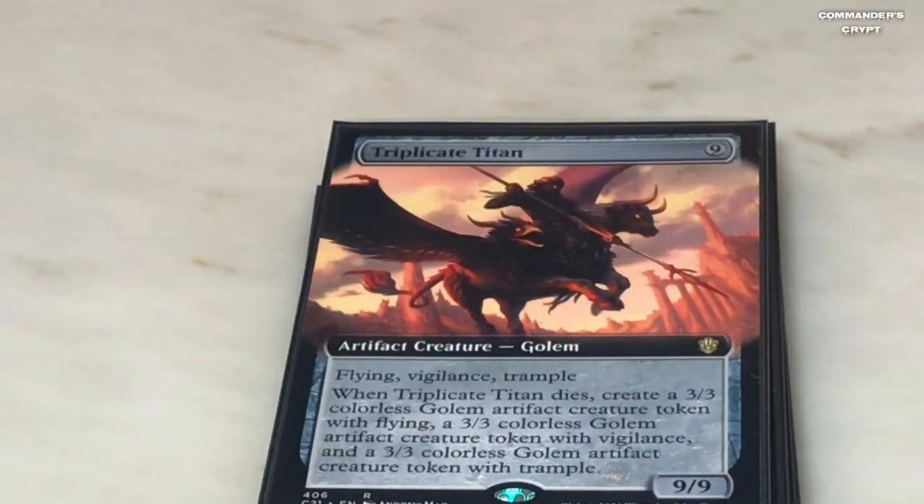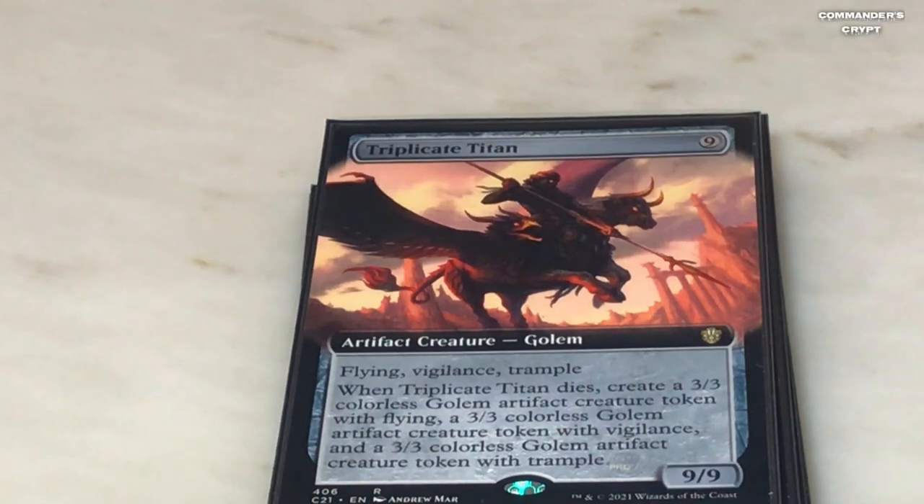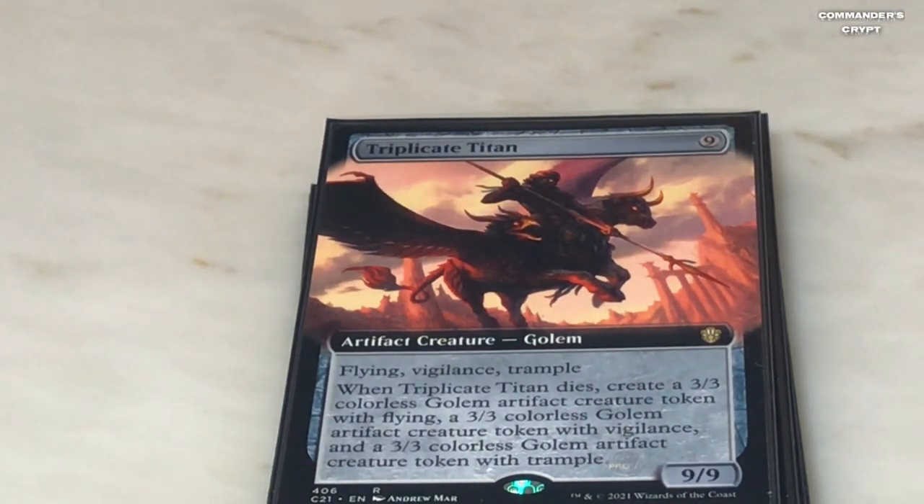Triplicate Titan is in here as a blocker — he's a 9/9 with flying, vigilance, and trample. You can cheat him in with Thran Temporal Gateway or the Quicksilver Amulet. Once he's out he'll be able to block for you, and when he dies he creates three 3/3 creature tokens — one with flying, one with vigilance, and one with trample.